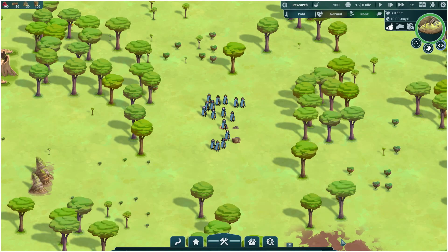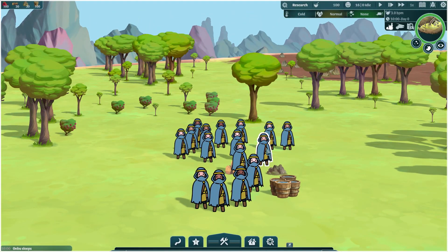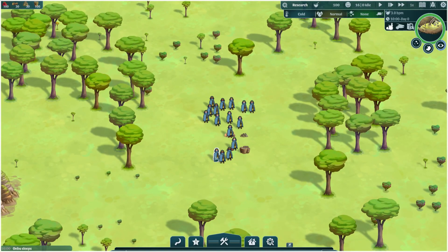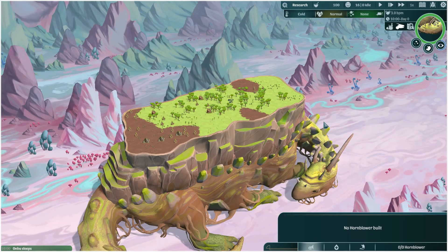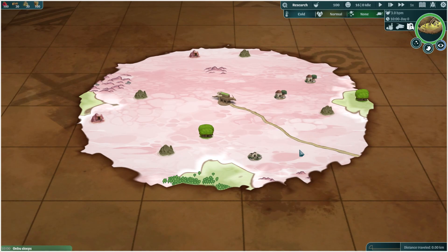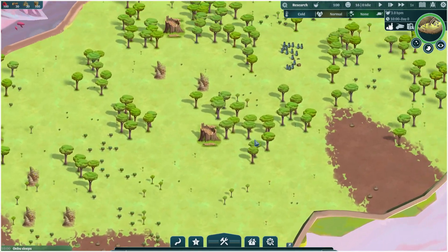All right, after a little loading screen, here we are. We are 16 settlers leaving for new lands, trying to escape poisonous spores that are now covering the planet, riding upon the back of a giant beast called an Umbu. The beast wanders the world along these pathways. We've unfortunately started out in the cold biome, which is going to make it hard for growing food.